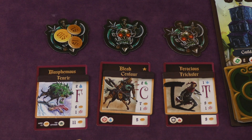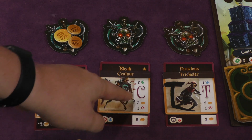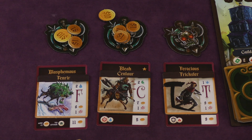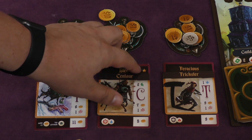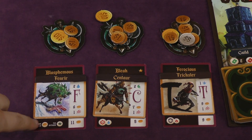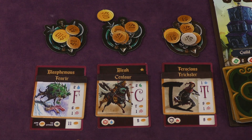This monster also adds two to other monsters. So this Bleak Centaur, which would normally be a twelve, is actually a fourteen. And this Ferocious Trickster, instead of being an eighteen, would actually be twenty coins. Some of these have a star — those are starter ones. I want to put out various ones you would see over the course of a game, so there are all different sorts of combinations. This one adds two to other monsters, this one's weak against water, this one's strong against fire.